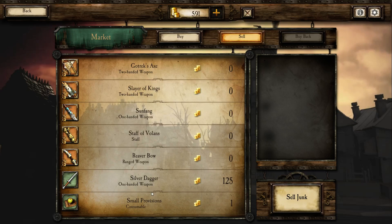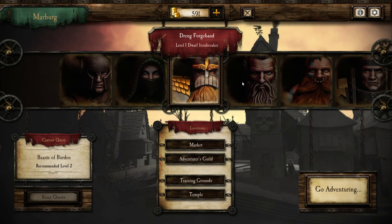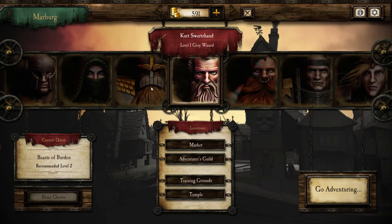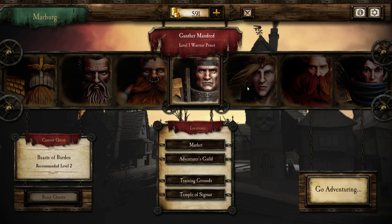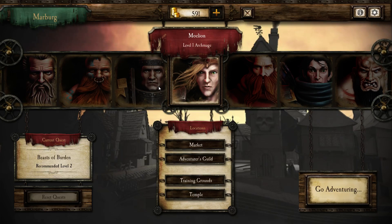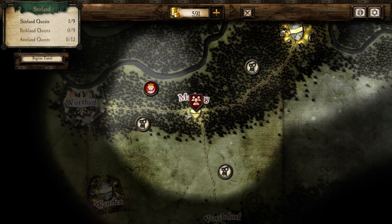Nothing to sell. I'm also thinking I will probably not be using every character in this playthrough, because otherwise all the experience will be very much spread out over all the characters, and I will need some higher level ones eventually if I want to actually advance in the game. So I'm thinking I'll probably be limiting myself to six or seven characters. That way I also have some fresh characters for another playthrough.